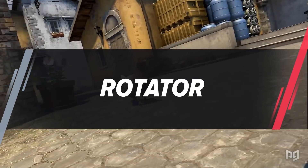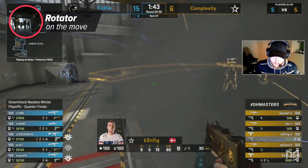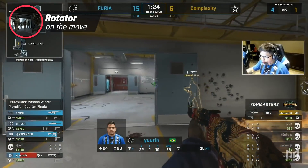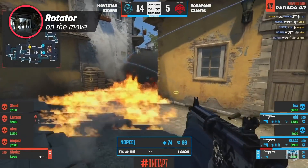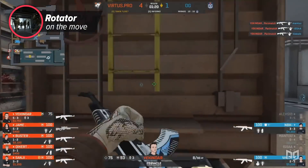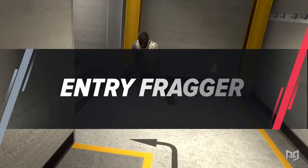The opposite of the anchor is the rotator role — one for people with a nose for action. The rotator's goal is to always be on the right side of the map at the right time. If you always feel like you know where your opponents are headed and want to be there to stop them, the rotator role is for you. Unlike the anchor, who stays on site until the bomb is spotted, the rotator can be anywhere at any time. Rotators usually get the most eco frags, so if you love picking up frags during eco rounds, this role might be for you.